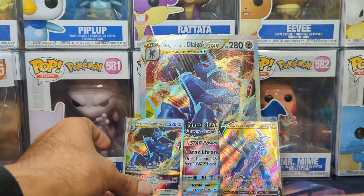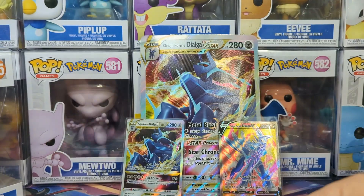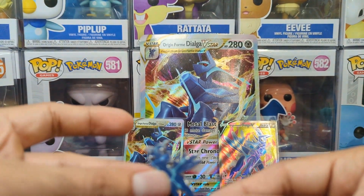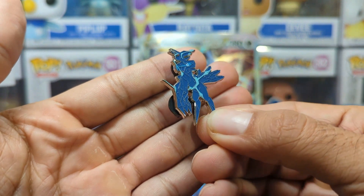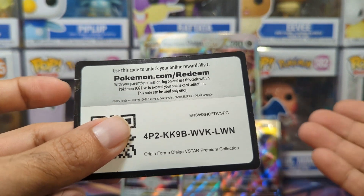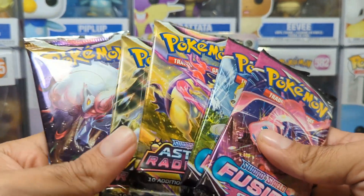We also get a couple of extra things with these Premium Collection Boxes. So we have a nice big coin. We get our usual V-Star markers, which we just have millions of and don't ever use, but we have them. And then one of my favorite parts is the pin. I double-checked — I had the Palkia pin, and I haven't opened this yet because it's been a while since these came out.